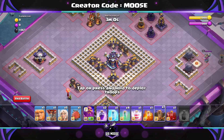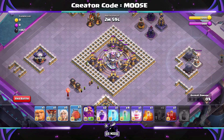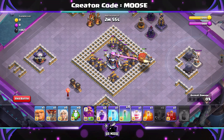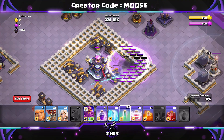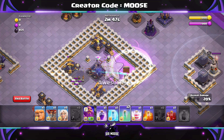Let's 3-star the base. First of all, Earthquake spell on that central compartment to damage the Town Hall and the Scatter Shots. Then send in your Battle Blimp on the right-hand side, aiming for the right-hand side Scatter Shot. Then put down an Invisibility spell, unpack your Battle Blimp into it, then a Rage spell, then back to your Invisibility spells.